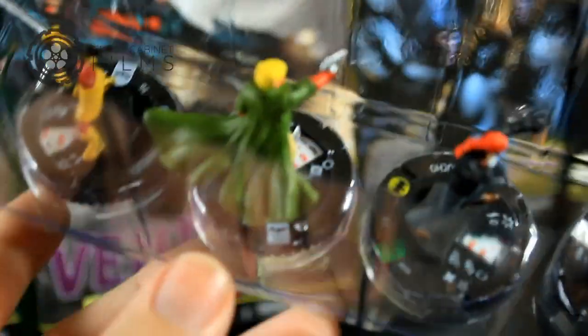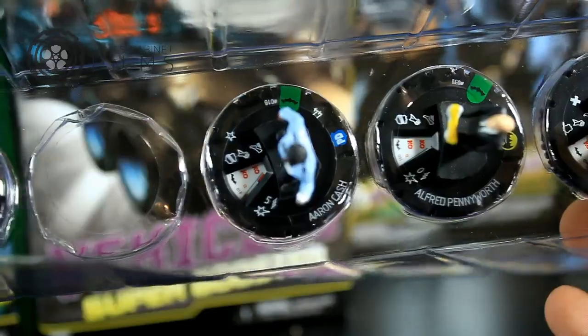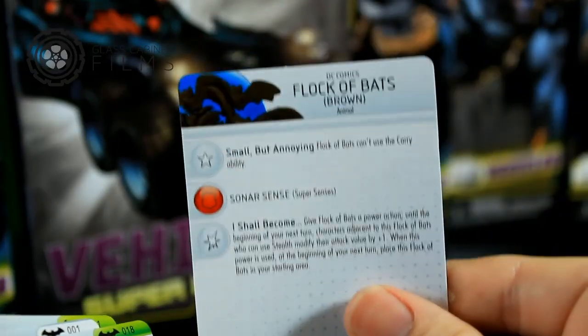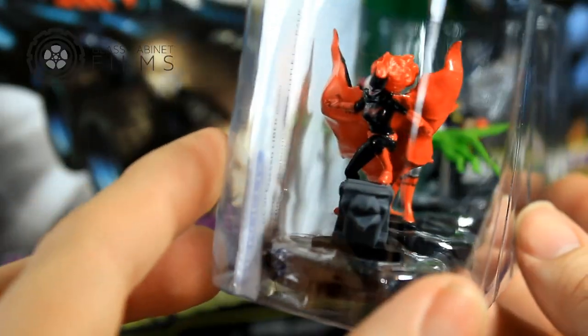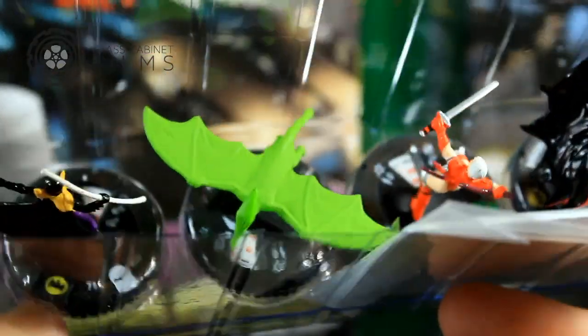Lucius Fox, El Gacho. Katana — whoa, I really really wanted Katana, that's actually a really good dial too. Oh, Poison Ivy — looks cool. I see a flock of bats. Aaron Cash. This is the common Batman — okay, and then Poison Ivy, that's my rare. Very nice. Here's the flock of bats card. I was really unsure what rarity this was, so this must be a common I guess.